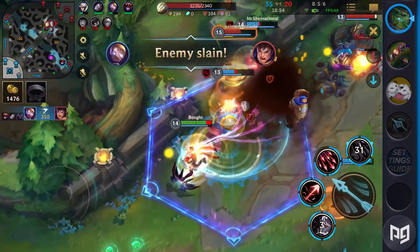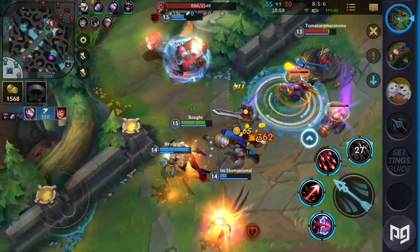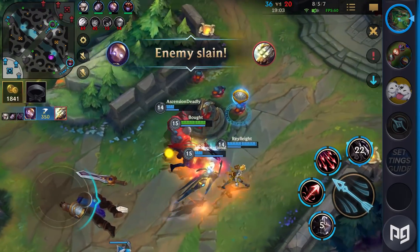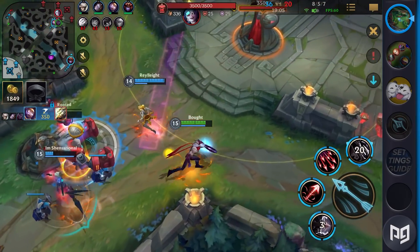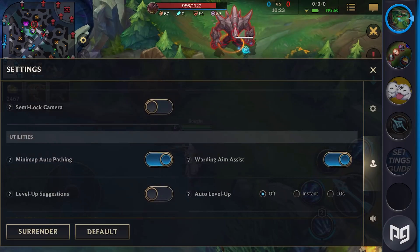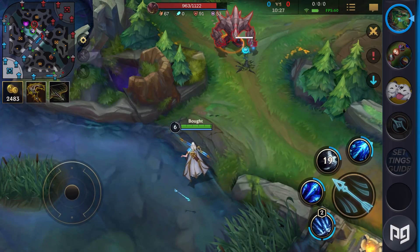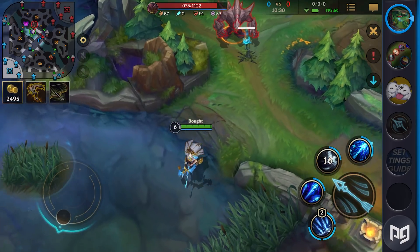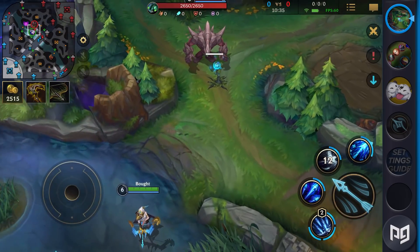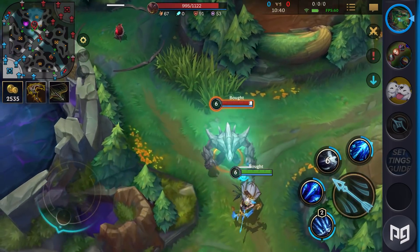Keep in mind that the ability minimap will automatically trigger, which means it might turn on during a teamfight. Make sure you double check your button overlay settings and don't put anything too close to the middle of the screen. When you do see the minimap screen, pay attention to what summoner spells and important abilities the enemy uses. Since you're the only one watching, you can let your team know if the enemy mid laner used their flash. The last camera option gives you the choice of a semi-locked camera, but we found that the default locked camera is better for Wild Rift. There just isn't enough time to adjust your camera when it matters, making it hard to use without preparation.